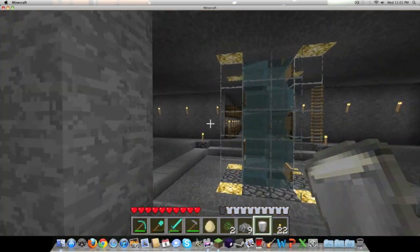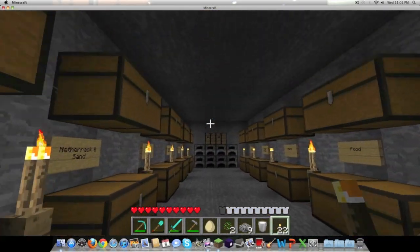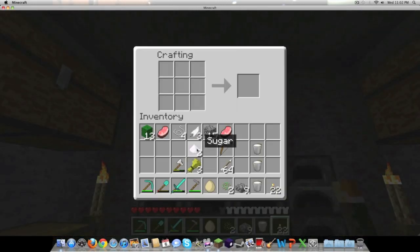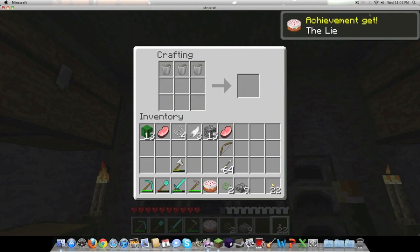Now for the final task — crafting it. I'm not too sure of the recipe but I know you put two sugar and an egg in the middle, three buckets of milk at the top, and three pieces of wheat at the bottom. Yup, there we go — Birthday Cake achievement get! The Lie achievement.